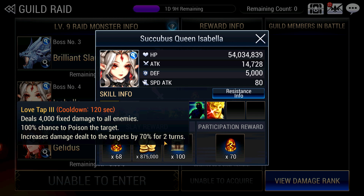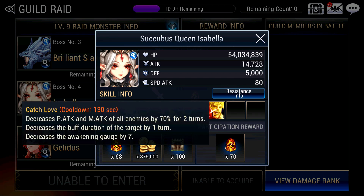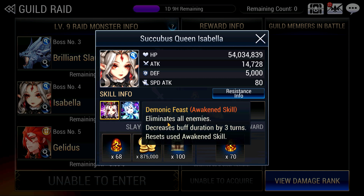Take note that it is 2 turns so it will go by very quickly. For her Cash Love, she decreases your attack stat by 70% for 2 turns to reduce your 1-turn buff duration and also reduces your Awakening Gauge. And of course, we can't forget her Awakening skill which eliminates all enemies.